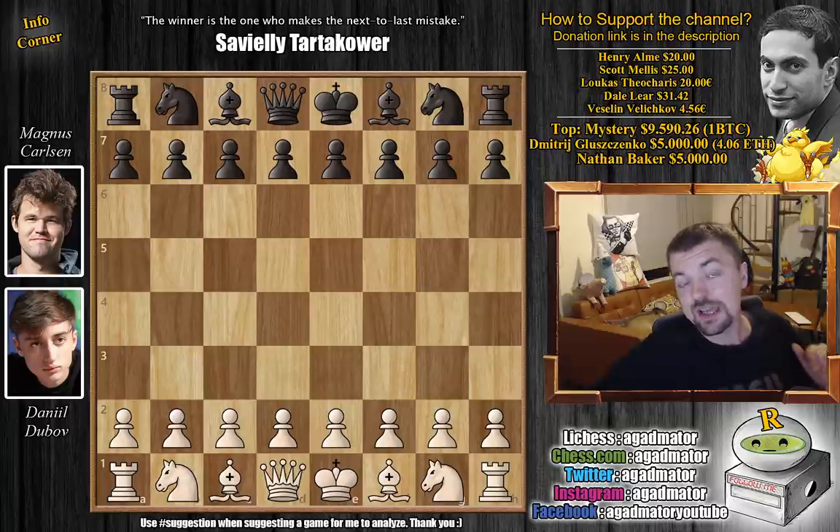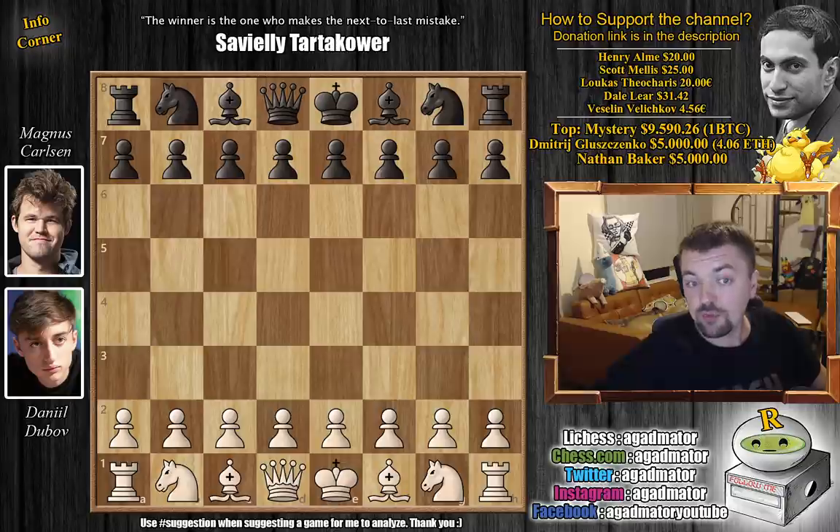Going into this game, Dubov has six points whereas Magnus has nine and a half points. So Magnus is not really in any danger of dropping out, but Dubov should definitely try and grab as many points as possible in the next two games.